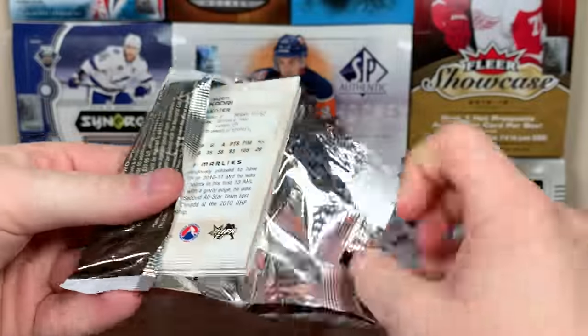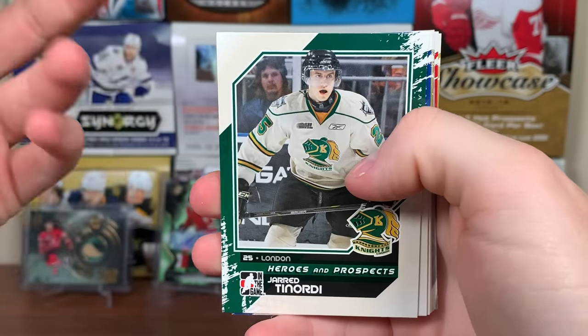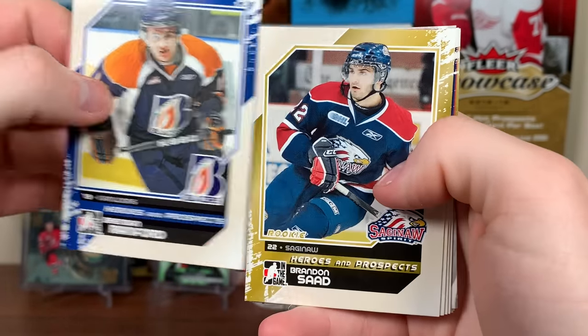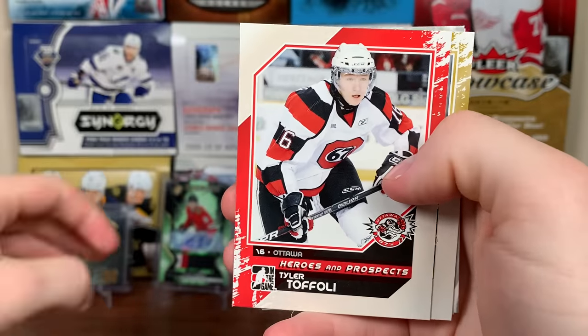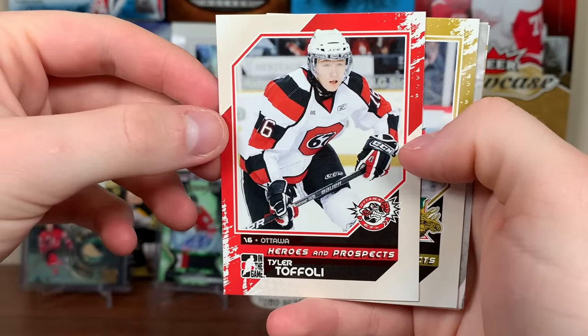Next pack up. Just got the one hit so far. The PK Belleville jersey is pretty cool, but it shows him on Hamilton. Jared Tenority. Brendan Ranford. And there's Brendan Saad on Saginaw. There's Tyler Sagan on Plymouth. There's Tyler Toffoli on the Ottawa 67s — I saw him on Ottawa there.